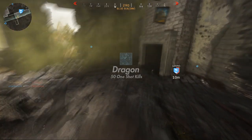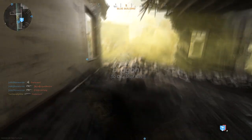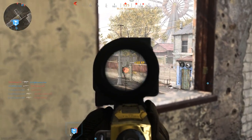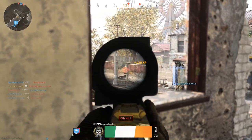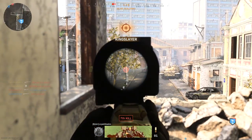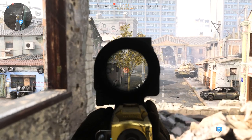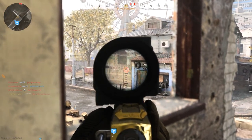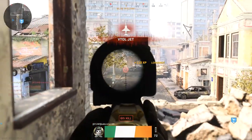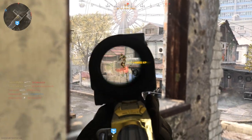To complete the dragon category you need to get 50 one shot kills. This requires a kill with one bullet and one bullet only. If you are playing hardcore, every kill will count towards a one shot because at all ranges it's a one shot kill. If you are playing core game modes, throw on one of those 3x scopes with fast ADS times, rush around, and try to get as many one shot kills as possible. An easy way to get a one shot kill with the Mark II is to aim for the upper chest or the head.